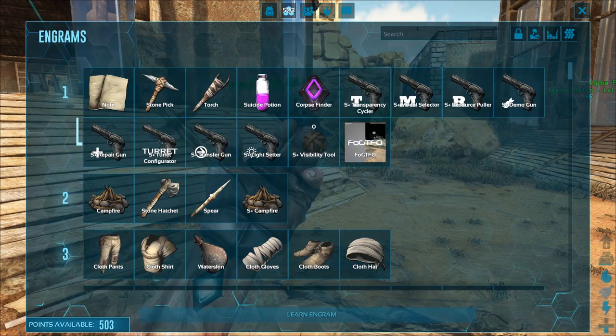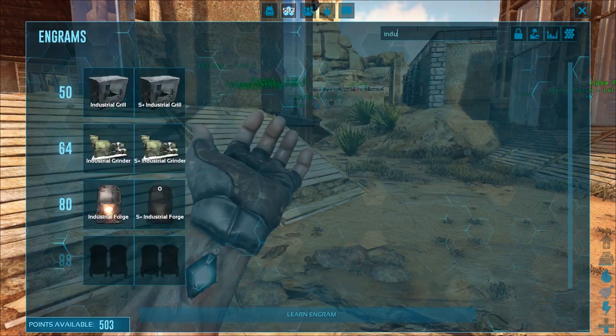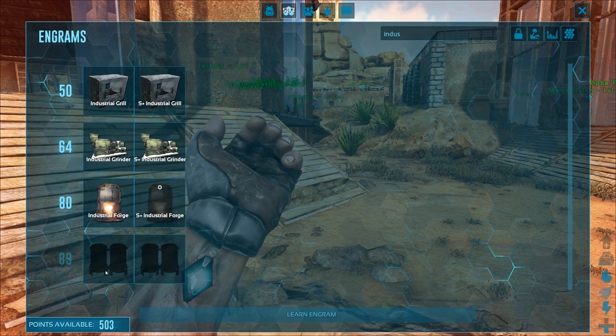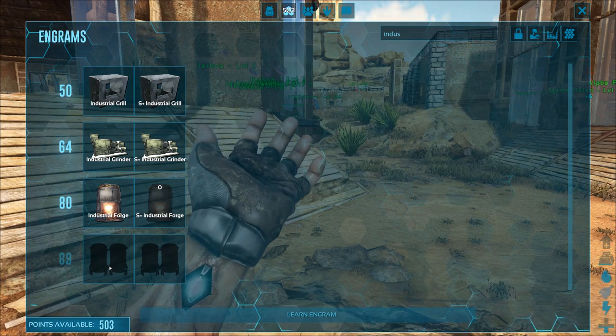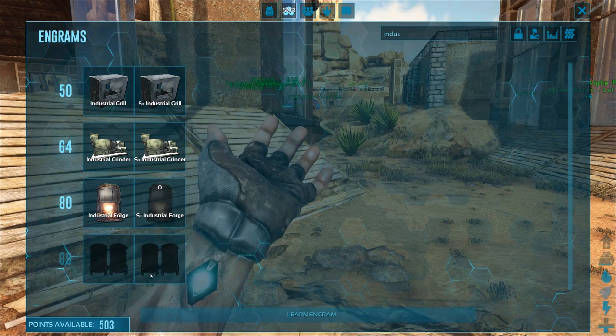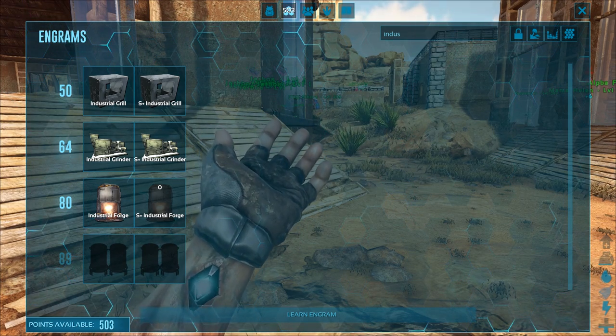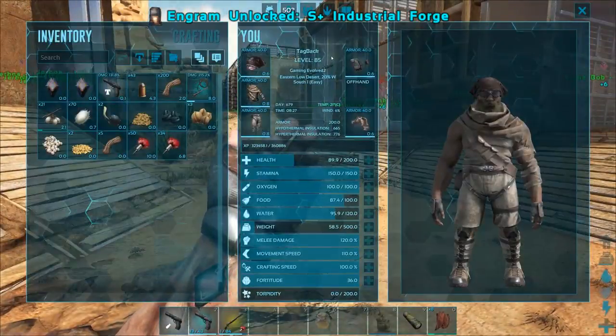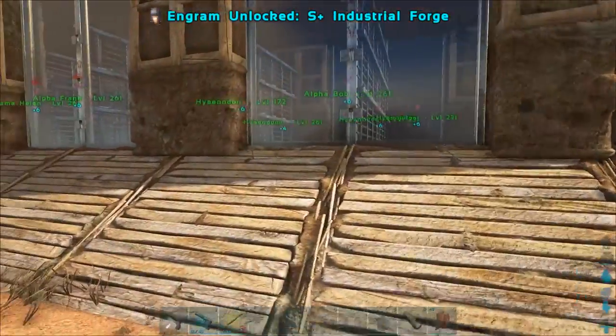I need an industrial forge. Did they change it to level 89? You've gotta be kidding me — this was not level 89 before. I swear. This is ridiculous. I just got high enough level to learn it and now I can't. Okay, I hate everything. We'll be back.